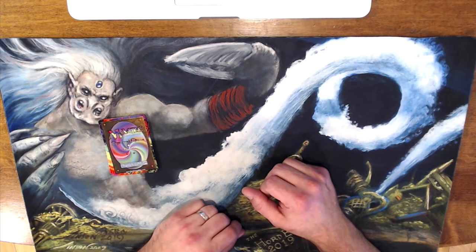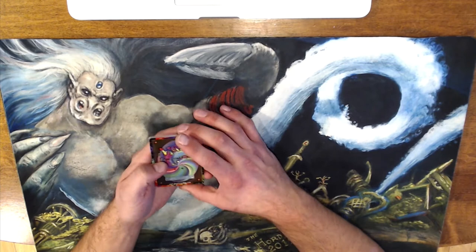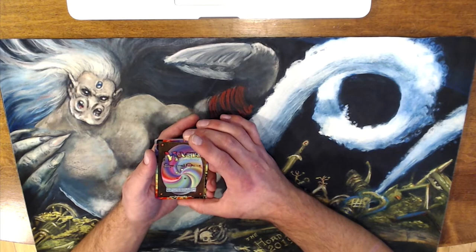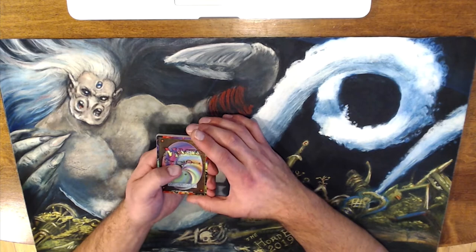Hi everyone, this is Sean from Emerald City Trolls, and I've got a special treat today. We have here a pack of the Spectral Chaos set to spoil today. Spectral Chaos was a real, actual, designed Magic set designed by Barry Reich that was never produced — designed way back in the early days, but it ended up inspiring a bunch of stuff in later editions.